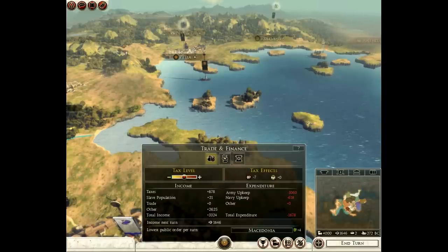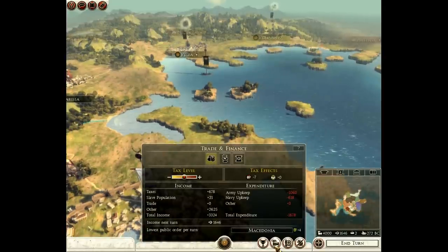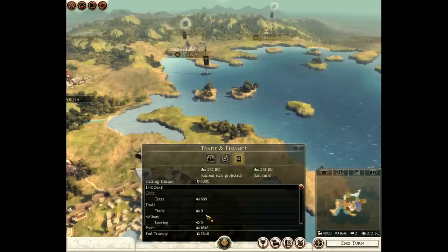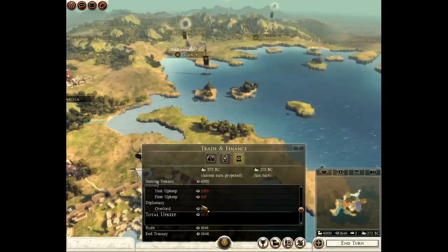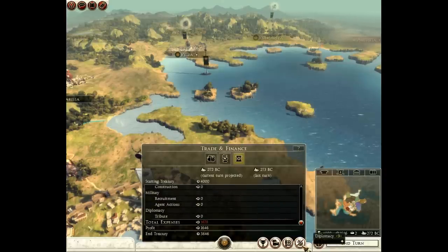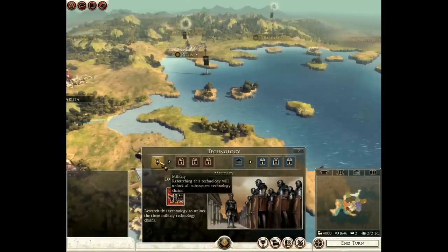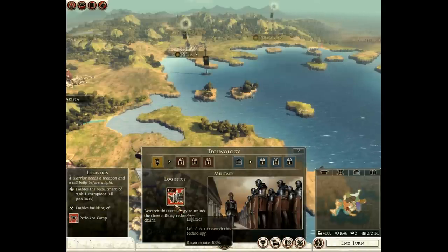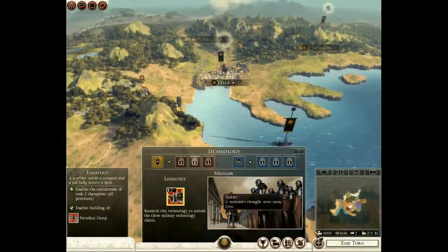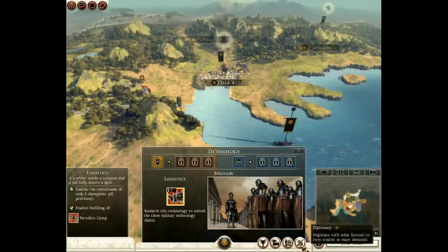We have this trade and finance interface, giving me lowest public order per turn and income next turn. It allows me to control the tax level. No trade partners at the moment. Let's check technologies — there are two types: military and civil. So let's go with the military one off the bat. We'll explore this throughout the Let's Play, checking out different technologies and what they do.